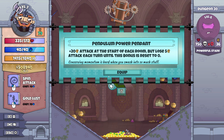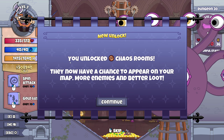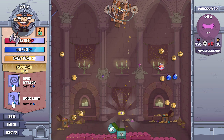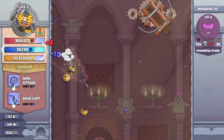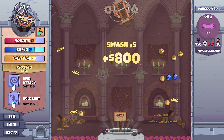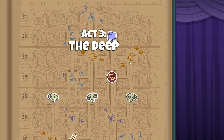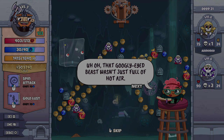Sorry, Mr. Cycloptopus — I messed up your day, didn't I? Pendulum Power Pendant — plus 20 attack at the start of each room, but lose 5 attack each turn until this bonus is reset to zero. You have no idea what you've done. I had them all under control, but now you've unleashed chaos. Unlocked chaos rooms — they now have a chance to appear on your map: more enemies and better loot. I'll be back — and know this, I'll be keeping all my eyes on you. Point down to Act 3. Well, on that note, I've been Arsenic Candy Gaming — you've been bloody marvellous as always. Don't forget to like, comment and subscribe and all that stuff. We'll be back really soon for Act 3 where it looks like we're taking on the big scary heart of the dungeon. But for now — you take care and goodbye.